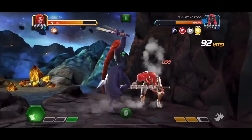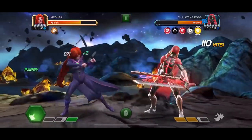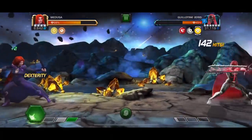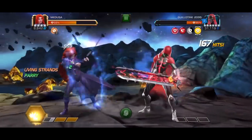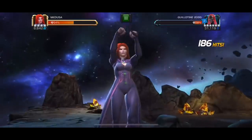You just need to remember what her special animations look like — both specials are quite easy to evade. Level one basically just has a projectile, level two you can simply outrange. With armor shatter on Guillotine, she can't gain power, she has no abilities, and Medusa absolutely shreds through her.